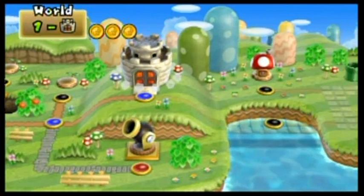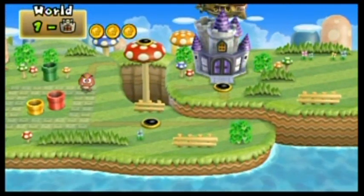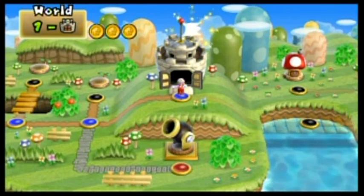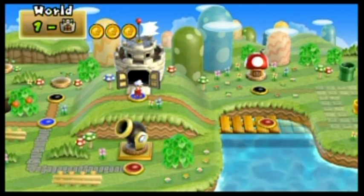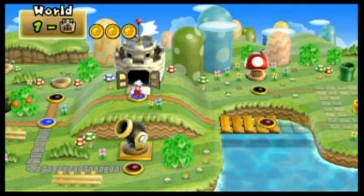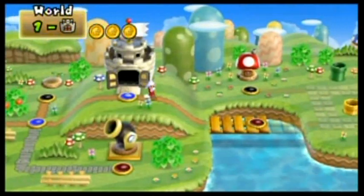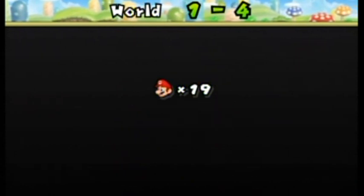He runs away like a coward — go to the next castle. That was a fortress and this is a castle coming up. Let's go to the next level and clear out the coins as well. Here we go, 1-4 — let's get this started. This will probably be the last level I do in this part.